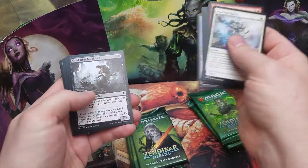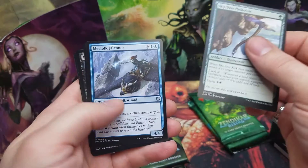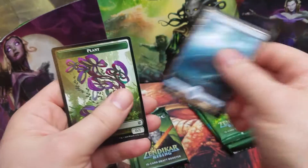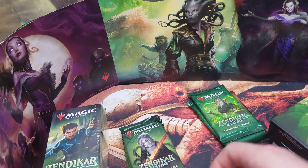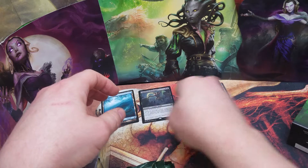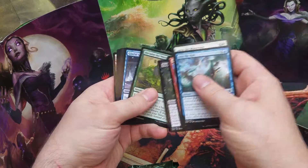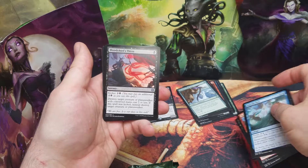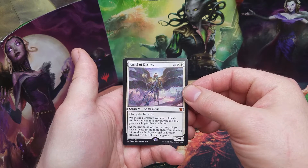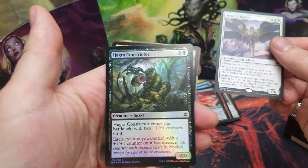Alright, so these are still the non-Japanese style packs. We have a Nighthawk Scavenger — I don't have this one yet — and a nice Whirlpool Island. We got the Cleric and the Angel of Destiny, and the Hagra Constrictor, which is the foil.